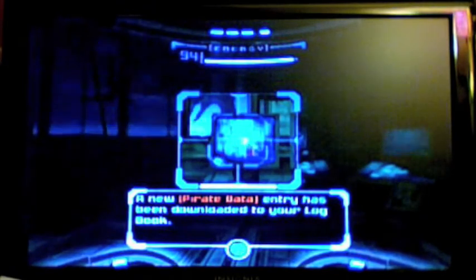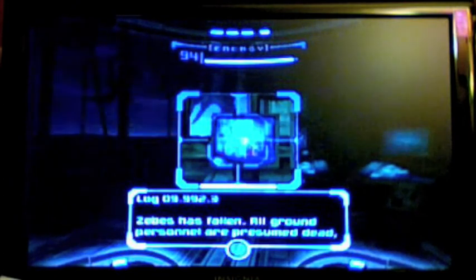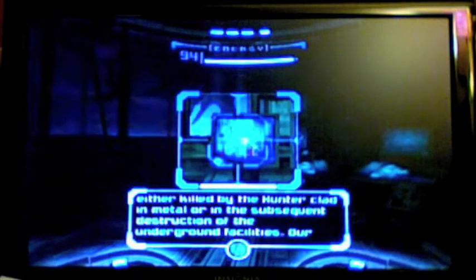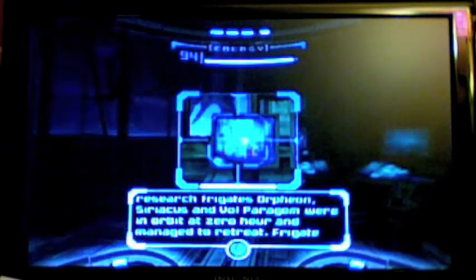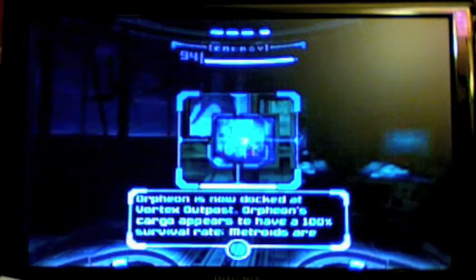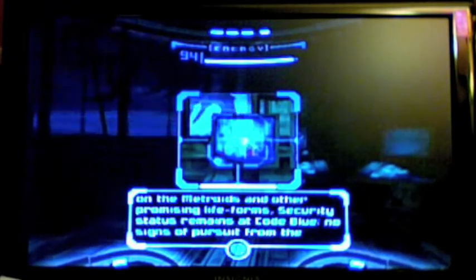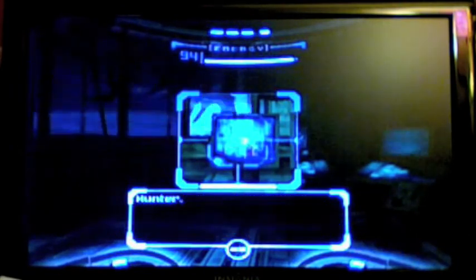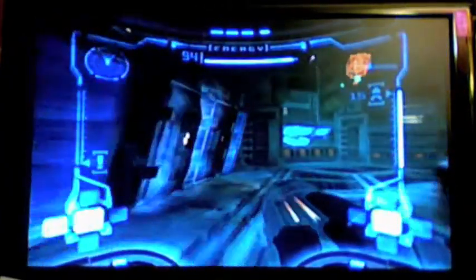This is a pirate data entry — it is a one-time scan because it's on this ship, and you won't be able to visit it after this first part. 'Zebes has fallen. All ground personnel are presumed dead, either killed by the hunter clad in metal, or in the subsequent destruction of the underground facilities. Our research frigates Orpheon, Cyriakis, and the Gold Paragon were in orbit at zero hour and managed to retreat. Frigate Orpheon is now docked at Vortex Outpost. Orpheon's cargo appears to have a 100% survival rate. Metroids are healthy, but on restricted feeding schedules due to uncertain supply status. We are ready to begin research on the Metroids and other promising lifeforms. Security status remains code blue. No signs of pursuit from the hunter.' And what was the date on that? 9.92.3 — I think that's like a year, date, hour or something like that.